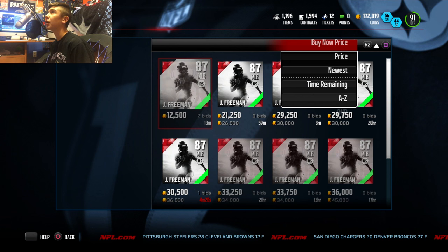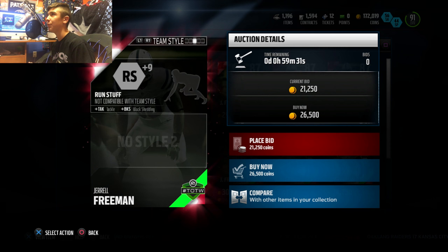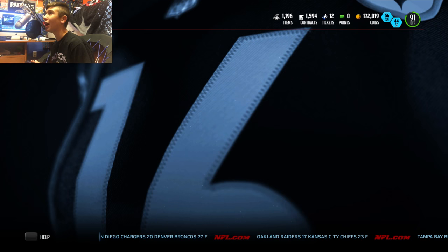Then we got this Jarrell Freeman right here. He's a middle linebacker going for around 30k. He's got 94 pursuit, 87 zone, 80 block shed, 86 play recognition, 92 tackling, and 86 speed. He's a pretty decent card. He had an interception return for a touchdown, 2 sacks, 2 tackles for loss — a pretty solid card. Nice middle linebacker.